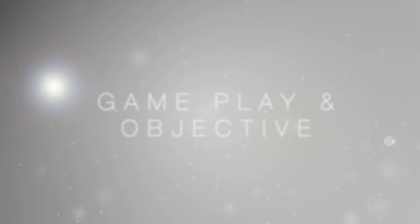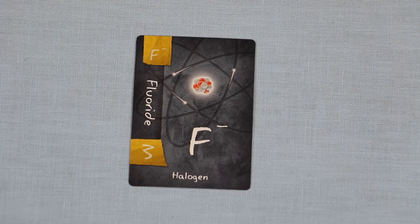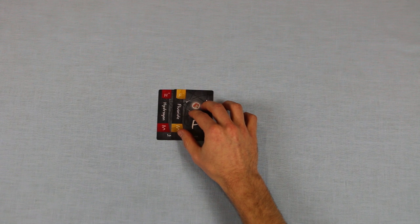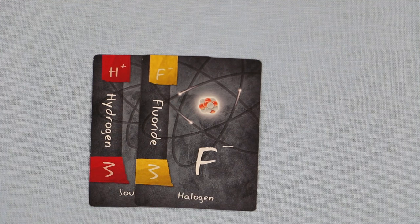But before we get into the actual gameplay, let's go over our objective. Your objective is to create neutrally charged compounds. Each ion has a charge, either positive, indicated by this plus sign, or negative, indicated by this negative sign. A compound is neutrally charged, and thus scores points, if it has an equal number of positive and negative charges. For example, a card with a positive charge of one, say hydrogen, will form a neutral compound if it is bonded to a card with a negative charge of one, say fluoride.